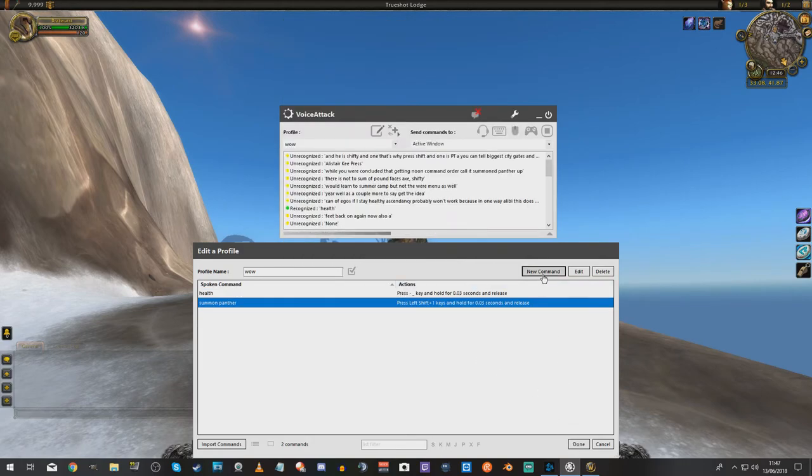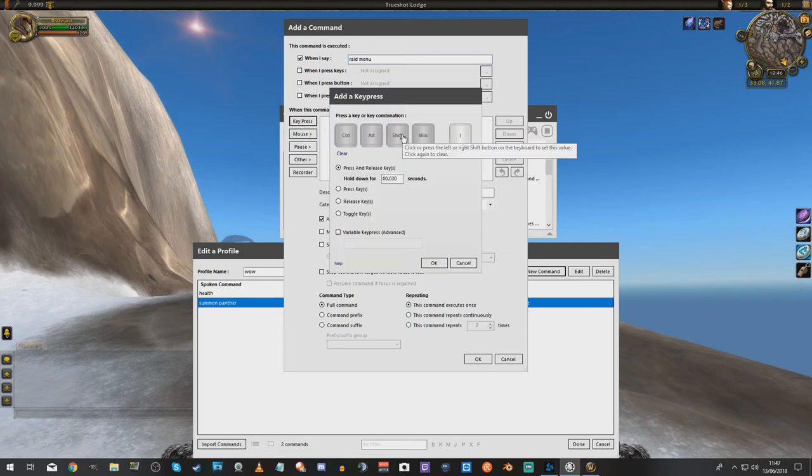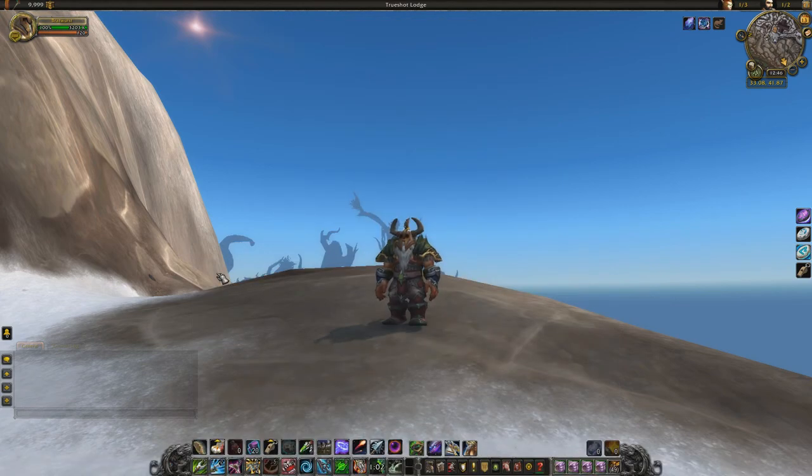And I'm going to add one more — we're going to add raid menu. We call it that, and I think that's the I key. Going to do that, and we've got two of them now. Summon panther. Raid menu.